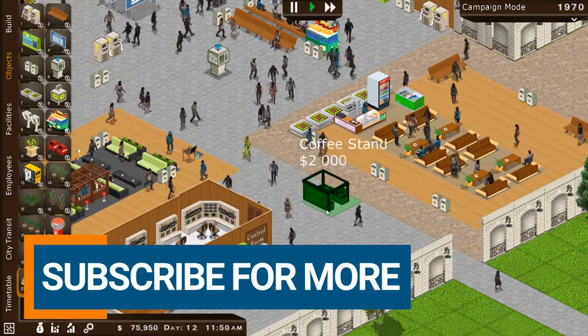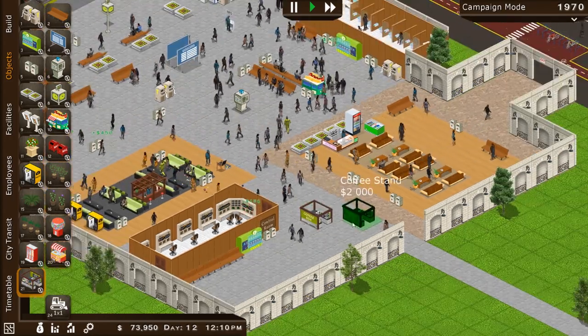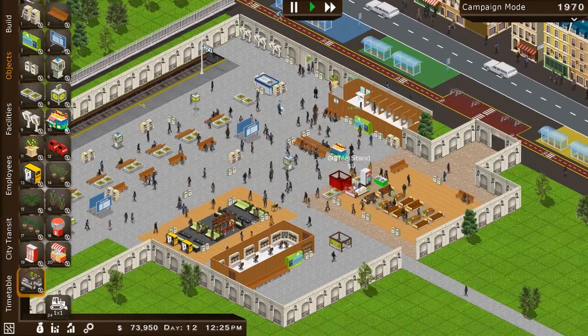The Coffee Box is the name of it. Maybe we can put it off to the side somewhere near the control room — right about here would be a good spot. Boom, that's a good spot right there. Lots of people walking by, but it's not in the middle of our station, not taking up room or anything for traffic.